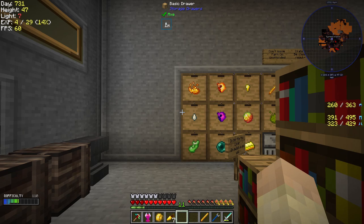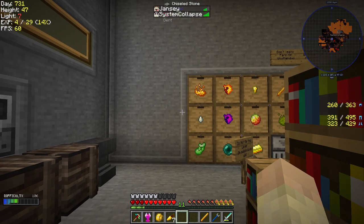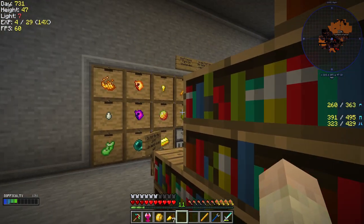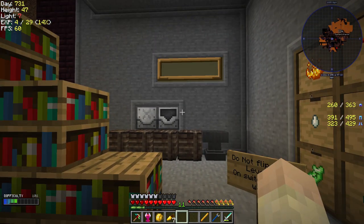Welcome back to Forever Stranded Lost Souls here with the Cobblenauts. We've got a Cobblenaut on with us as per usual - System Collapse right now. He has been very very busy, very hard at work. In fact the mob farm and a whole bunch of other stuff is because of System Collapse. If you guys haven't seen what he's doing, he's doing a lot of stuff.